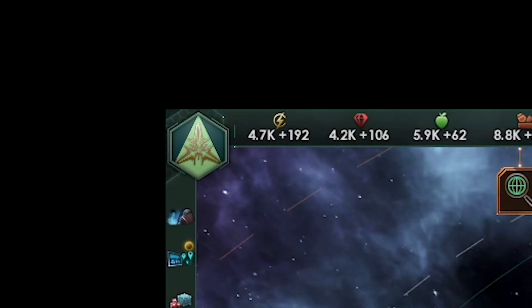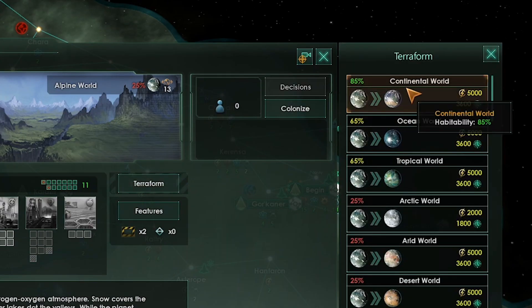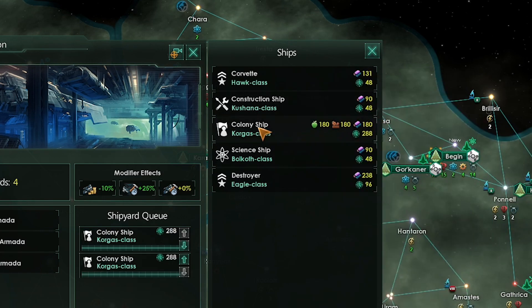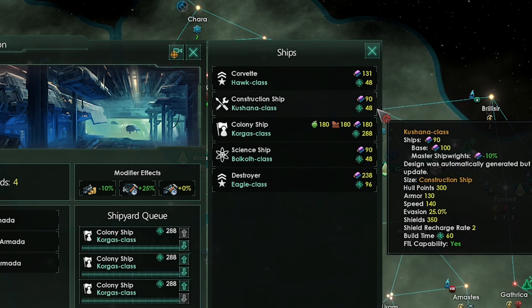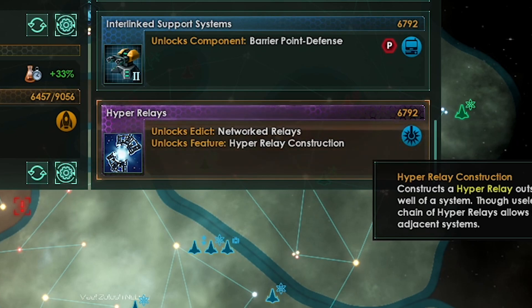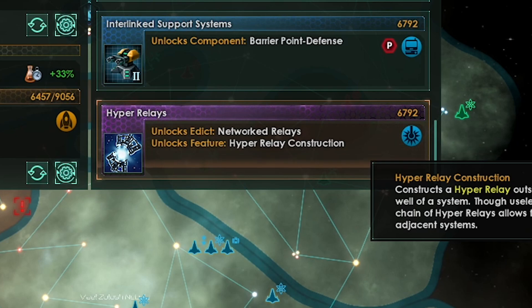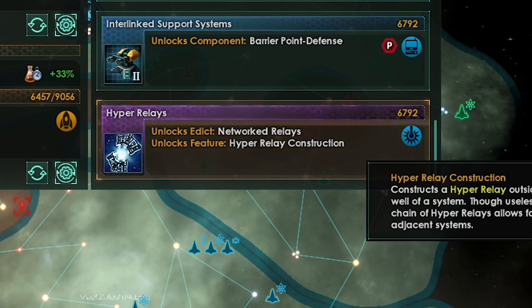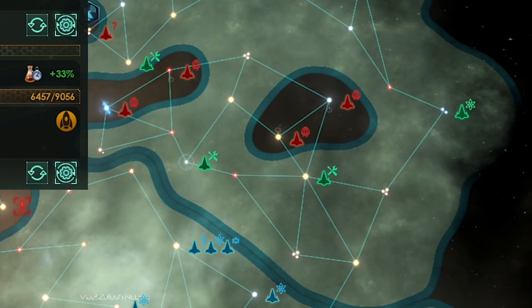We are getting a lot of energy credits now, so we'll make sure to be terraforming constantly. Time to make some colony ships to prepare for our expansion. Hyper relays from the Overlord DLC are really cool — they allow fast travel in your empire and for your vassals. They also provide stability for yourself and your vassals, making it harder for planets to rebel. I make a point of getting this as soon as it comes up, but if you don't have hyper relays, that's fine — you can always get gateways to travel fast in your empire, it will just take longer.